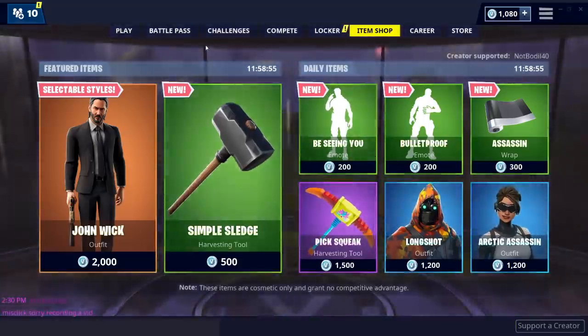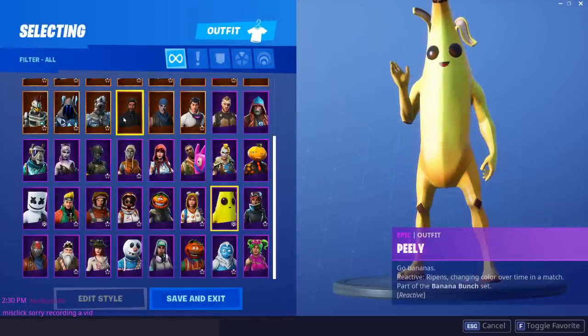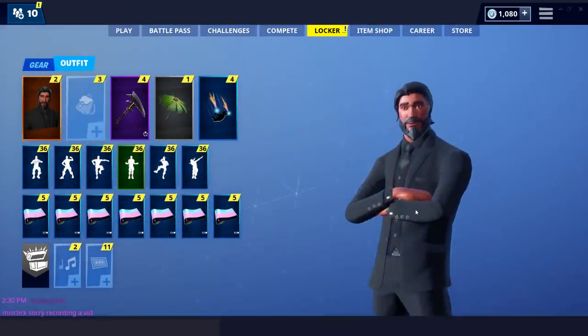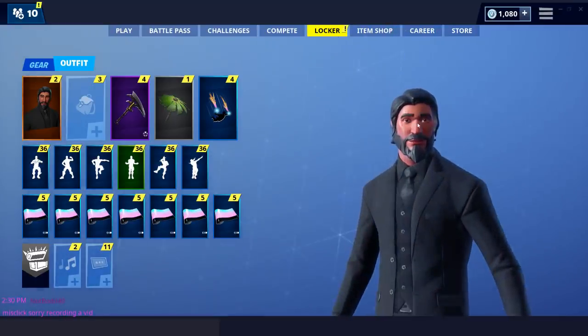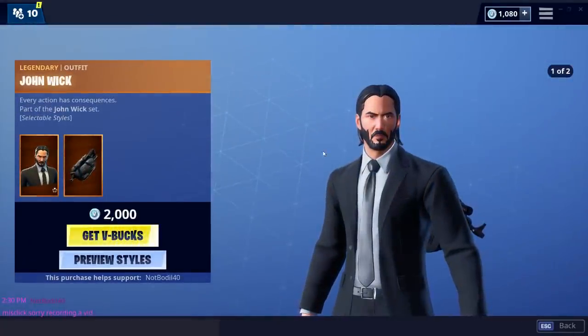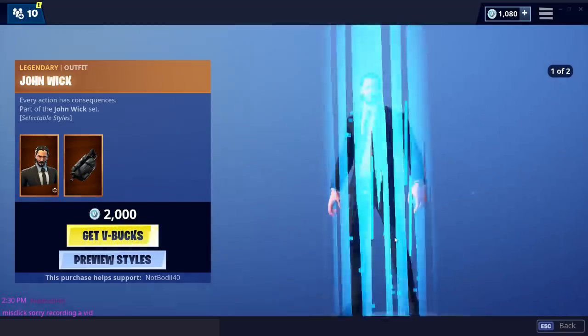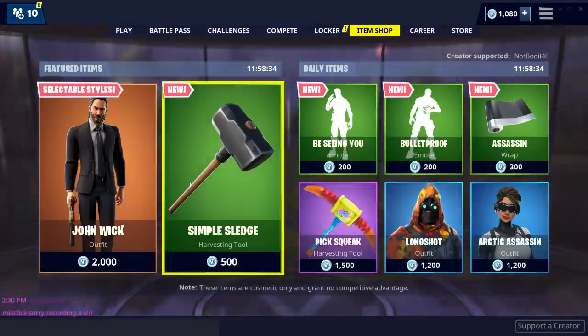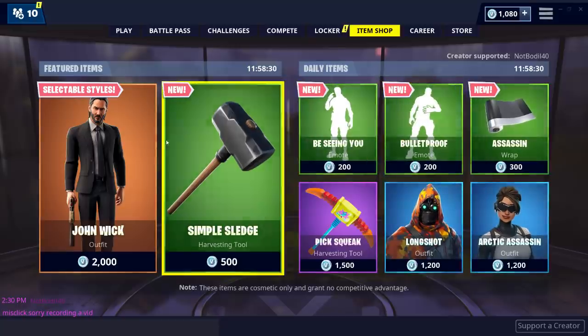It honestly looks amazing and it's such a throwback — if you guys are not familiar, a few seasons ago, season 3, we had a John Wick skin which looked just like this and it was not licensed. It's called the Reaper. And now they're redoing it with actual John Wick. Even though I kinda prefer the season 3 OG, this one looks a bit decked out which is kinda nice as well. We also have some new emotes and a new Assassin wrap.